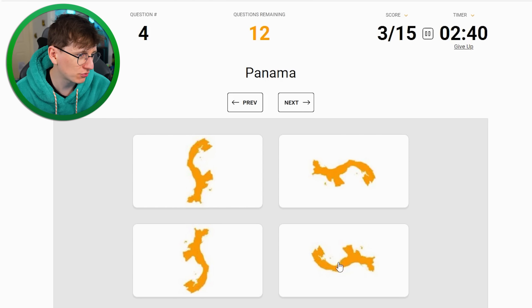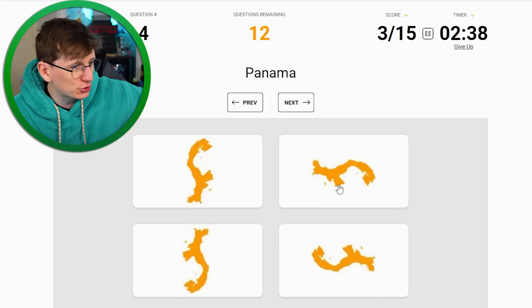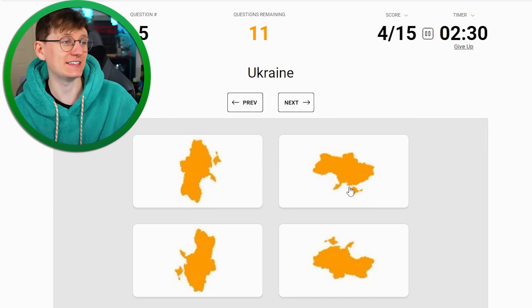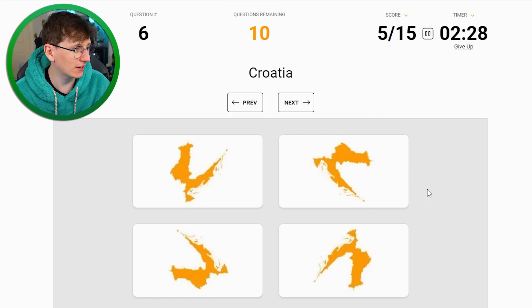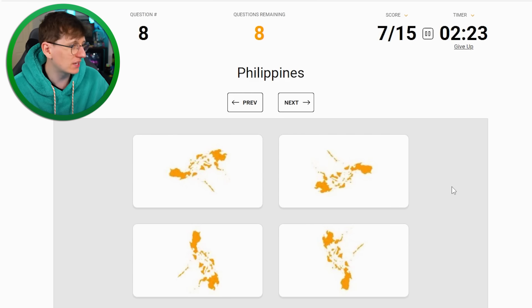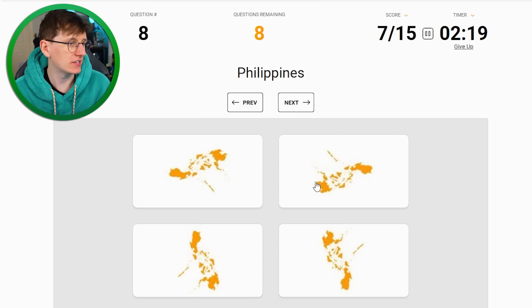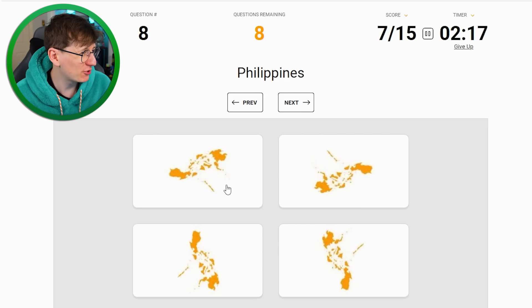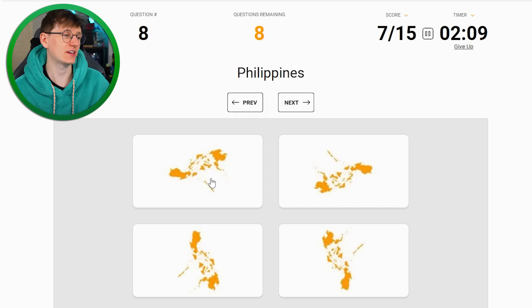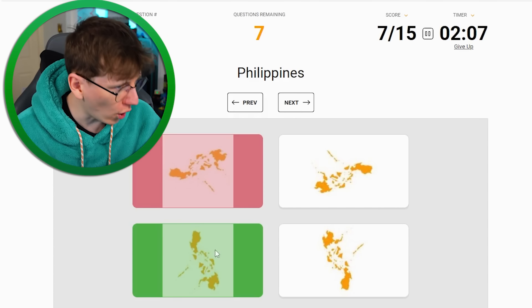Panama - oh, it's neither of these two, it's this one. I think it's probably... oh that's so tricky because they're kind of similar each way, I'm gonna go with that one. Nice. Ukraine - I know that one. Croatia is easy as well. Cyprus - also very easy, literally just the flag shape. Philippines - it's either of the top two, I'm going to go with... got to think about the land that surrounds it, I think it's this one.